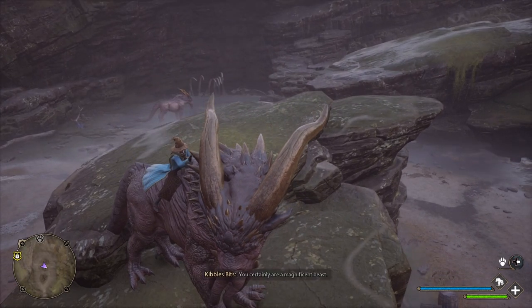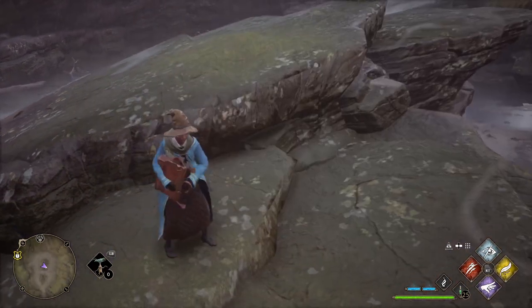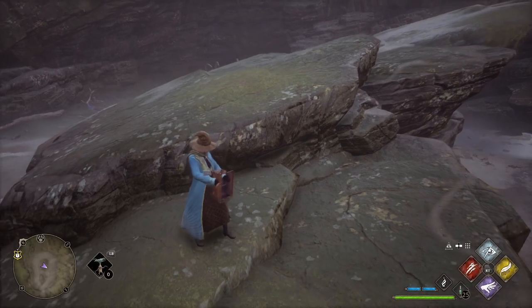Then after that, you can just summon him the same way as your broom or something like that. So you press whatever keys, depending on what console or PC you're on, press the over button. But once you have him, on the right there'll be three options: there's the flying mount, the broom, and then the new one for the Grafhorn.